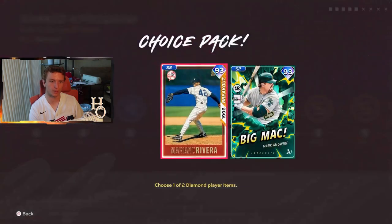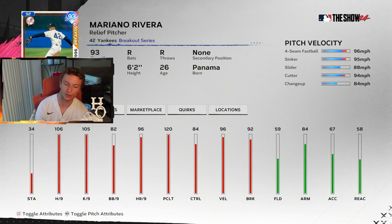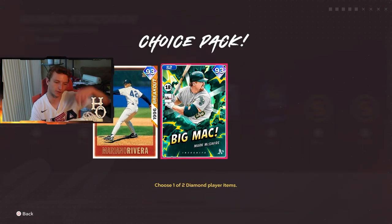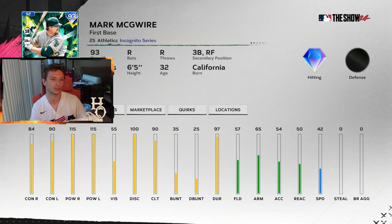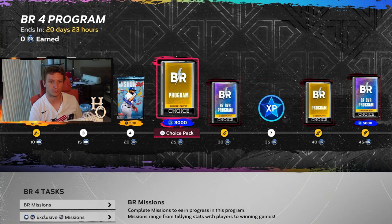For the Mariano Rivera versus Big Mac collection choice, I think most people are going to take Mo — given that everyone's pitching and hitting with 89 to 95 overall cards, he's the better choice. Big Mac has power, but people just don't trust his swing anymore. He was up there with Mike Schmidt level of bad swings last year, so I don't think many people will pick him.